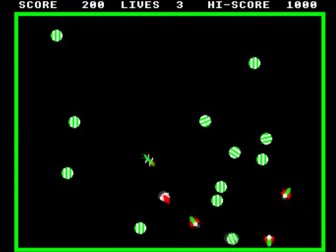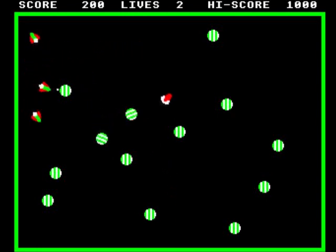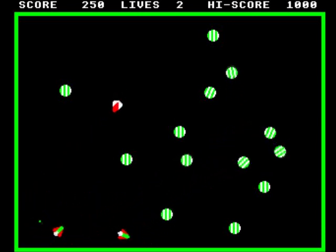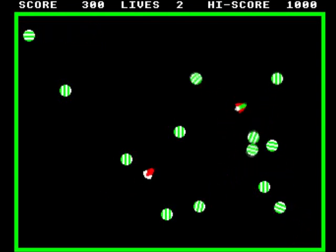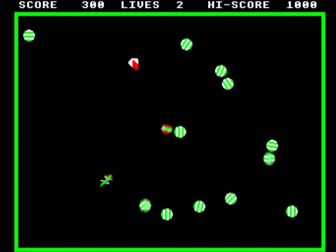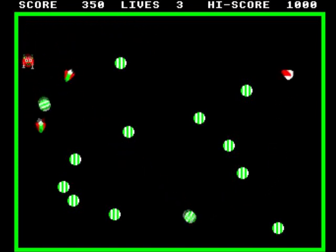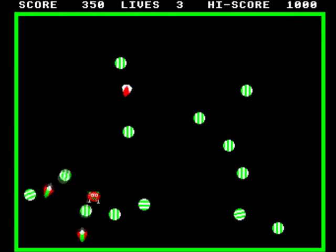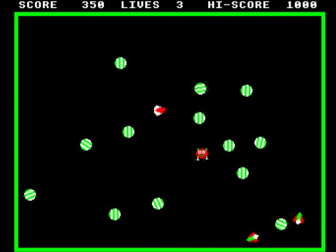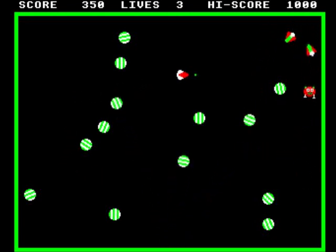I can get close to the other ones. They're homing on the other ones because they home on the closest thing, I think. One more to get — one more to get. Done it! Now these things are the bastard ones. Don't know what you've got to do there — can't shoot them. But you can shoot their shots, which is good. So if they're shooting at you, you can shoot the shots back.